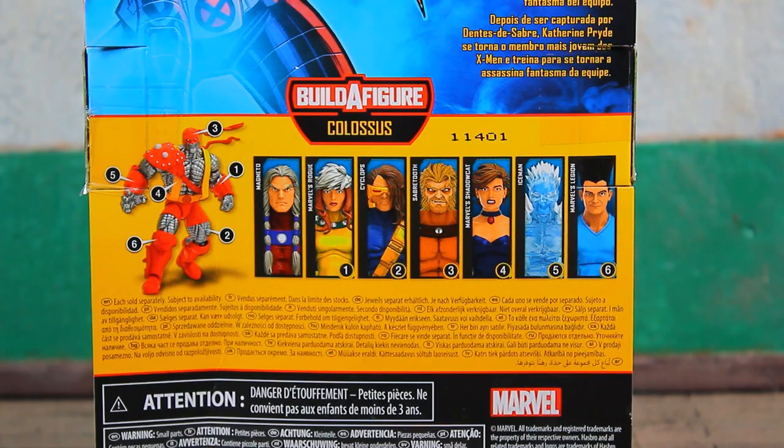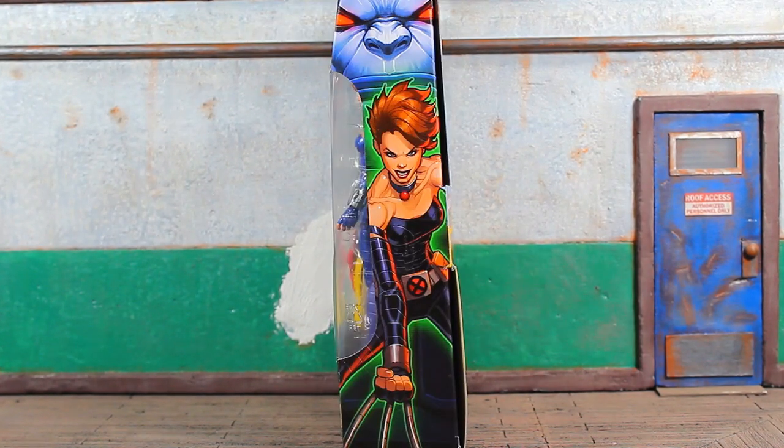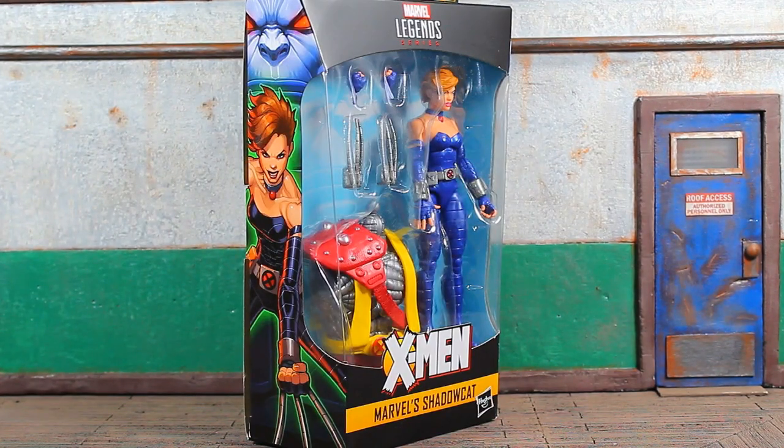There are seven figures in the wave and you'll need six of the seven to complete the AOA Colossus Build-A-Figure. Magneto does not come with a Build-A-Figure part. Here's a look at the artwork on the left side of the box — it's the same on the left and the right — and a quick frontal view.